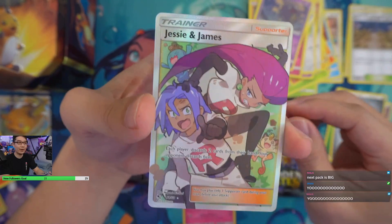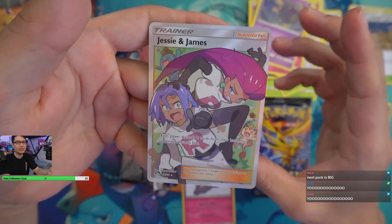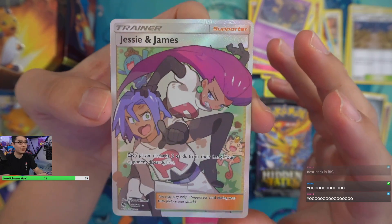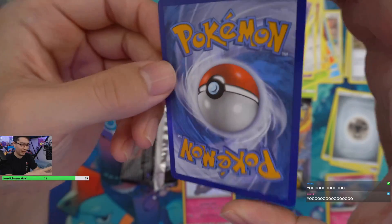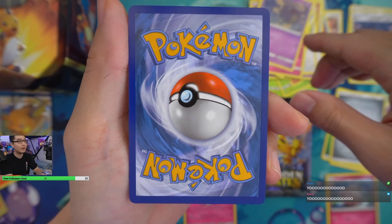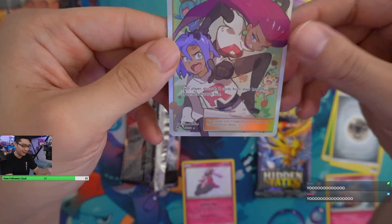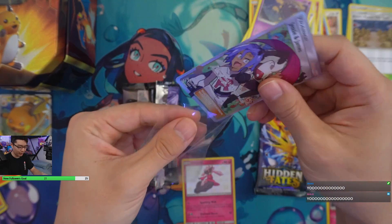If it was a Misty though, that would have been a big hit — because she is pretty high up there in price. I don't know if she's the most valuable one, but she's like top five at least. That looks pretty cool. It's got Meowth and Wobbuffet — this is the Team Rocket that we all know and love. I don't know if Jesse and James are actually valuable, but I feel like they should be — they are that iconic pair from the anime. I will sleeve the full art. I actually got a full art from a tin — that's pretty cool.